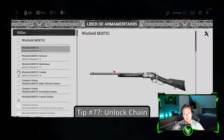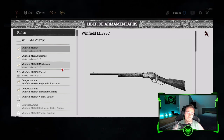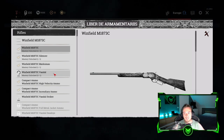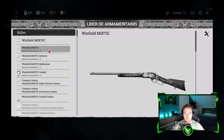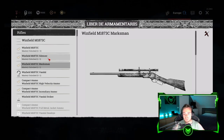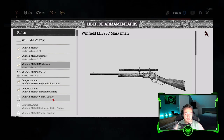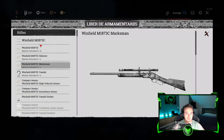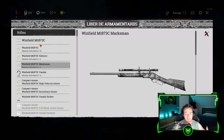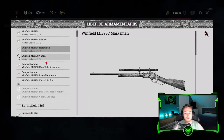Tip number seventy-seven: The unlock chain. Let's say I want to unlock the Winfield Vandal — it doesn't matter if I'm using the normal Winfield, the Marksman, the Silencer, or the Vandal Strike, for example. They are all family of the Winfield rifle. That means whenever I get any XP with the Winfield, it counts towards this whole Winfield family.